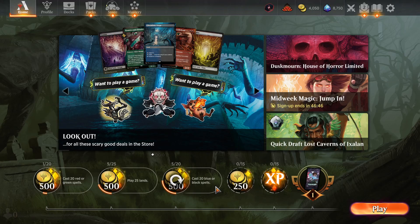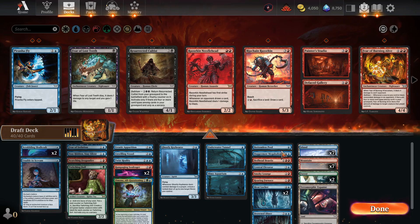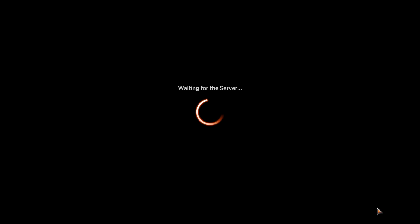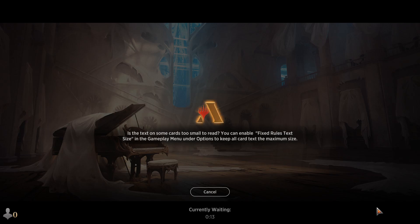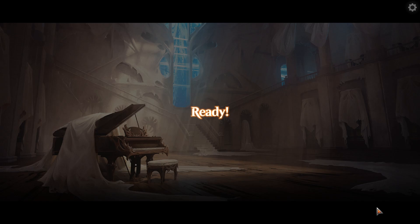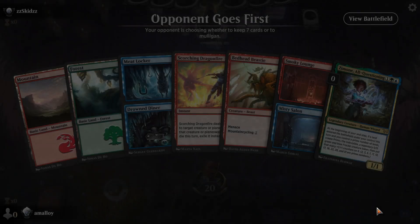Alright, what are the dailies? That was Rooms losing to aggro, which is kind of the natural way that matchup goes. If you can keep hold of enough tempo, you'll get them eventually in the end game. If you can't, they're going to kill you. We should do better against mid-range decks.